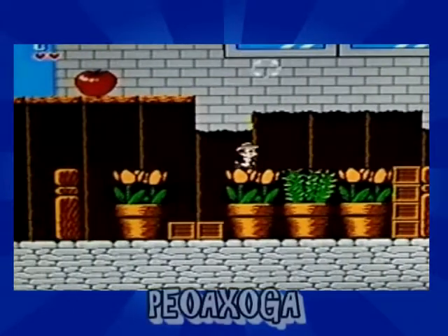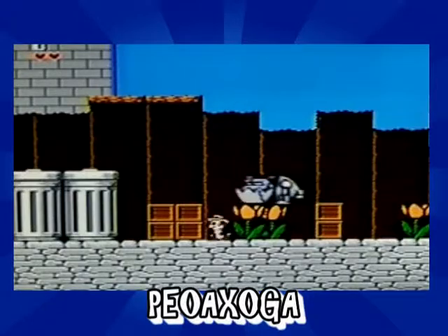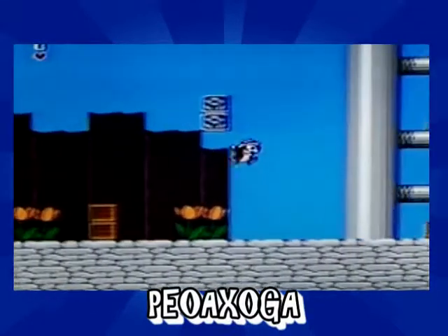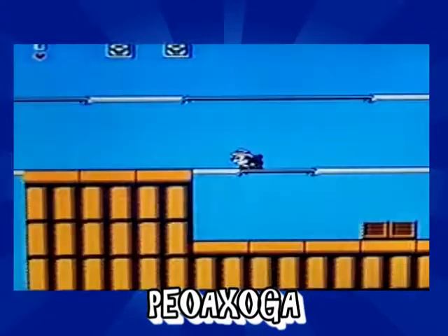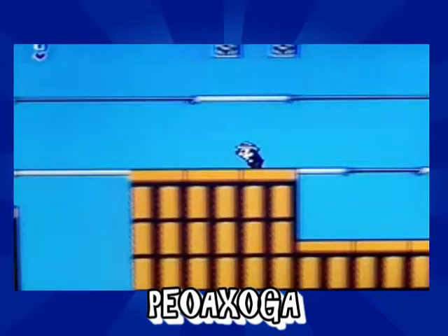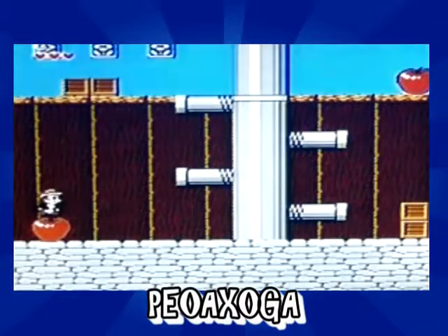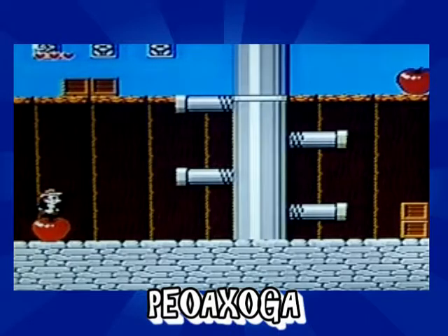The next code is a debug mode code — P-E-O-A-X-O-G-A to be exact. This code can do some pretty cool things such as x-ray vision and eliminate enemies on the screen, and items too — you can even get rid of apples. This is a pretty cool code with very few words to describe it; I encourage you to try it out for yourself. Also, you can pull up Japanese characters on the select menu.